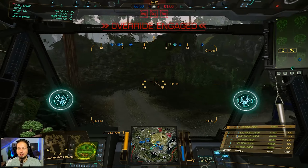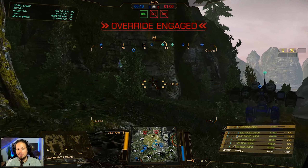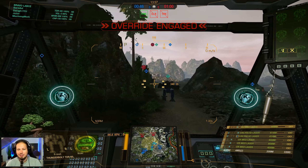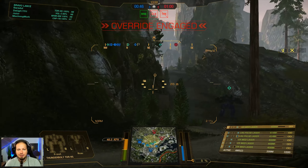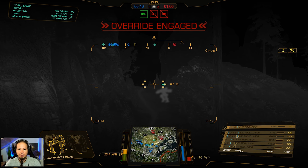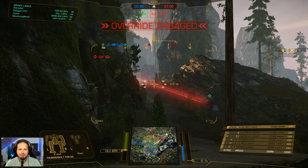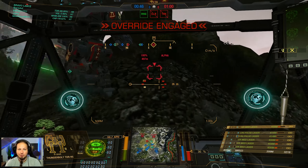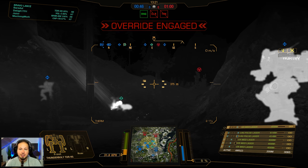Second game of the day — we are playing Forest Colony, Domination mode. I think we're going to do something like a NASCAR, running around the centerpiece of the map. I really hope our assault mechs can catch up and that my team is not pushing too aggressively on the right side. This is a nice piece of cover. Enemies are showing up there already — let's go for heat vision. Getting that light mech or something with ECM. Those were MRMs, by the way, not rockets.